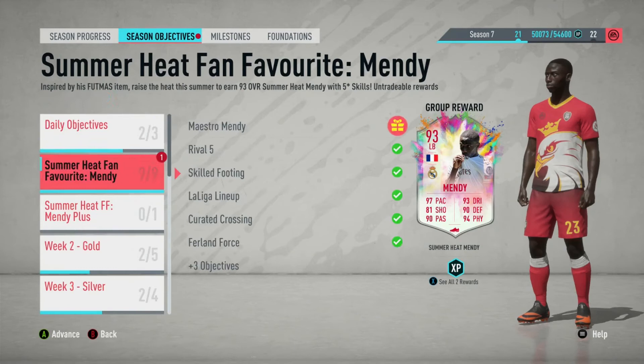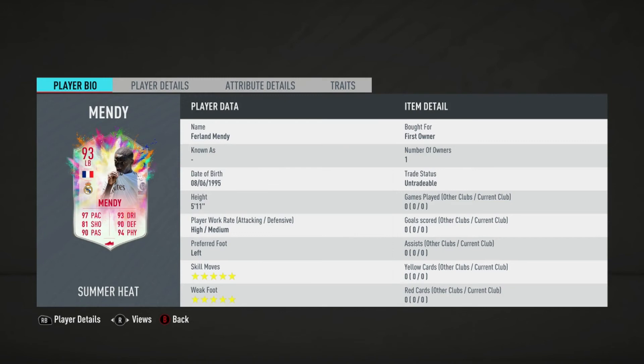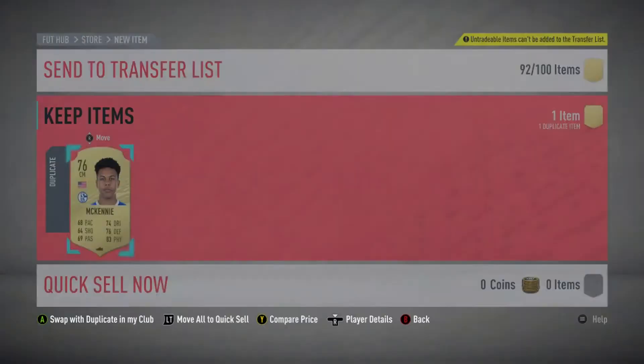This is the biggest grind for an objectives card this year. Looking at his in-game stats: five-star five-star, high/medium work rates — fine for a fullback. Good height, great pace, good shooting for a left back, very good passing and free kicks, excellent dribbling, excellent defending, great physical. He has Flair and Speed Dribbler traits too — just an amazing card all round. I hope you enjoyed the video; like, comment, share, subscribe. You have until the end of the season to get this card — best of luck!